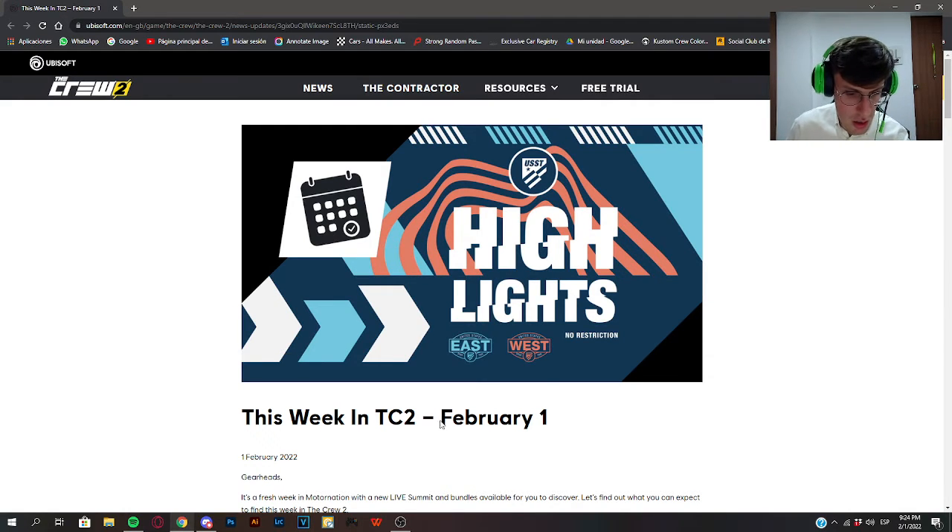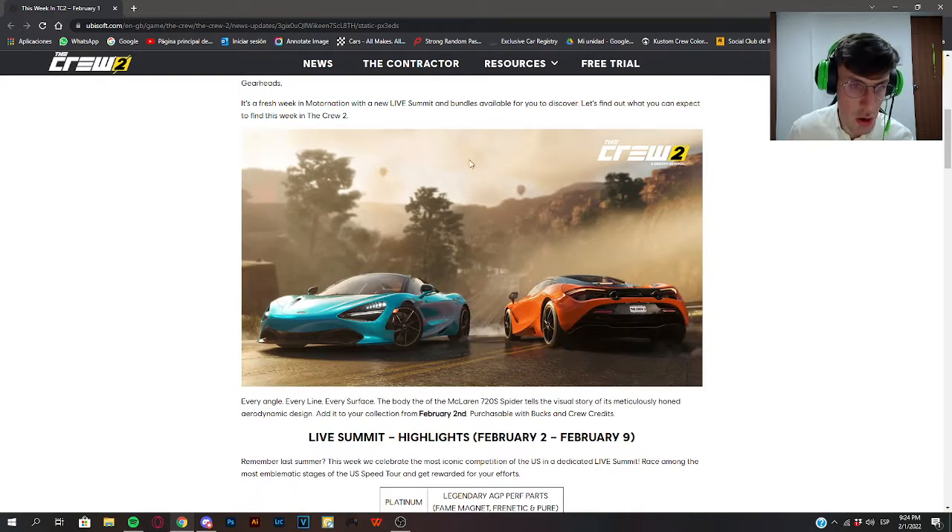Anyway, let's leave that out of the way. This week for the Crew 2 Highlights, it's basically just a love letter for the United States East and West Speed Tours, to say the least. Also, the McLaren 720S is going to be released tomorrow — or today, if you are seeing this on Wednesday — so that's going to be kind of cool. I want to see how good this car could be.